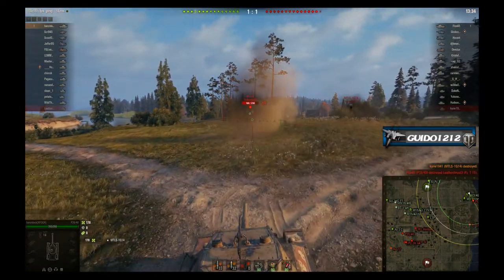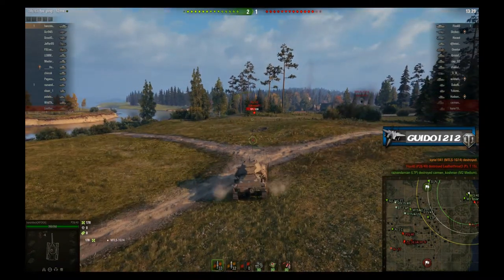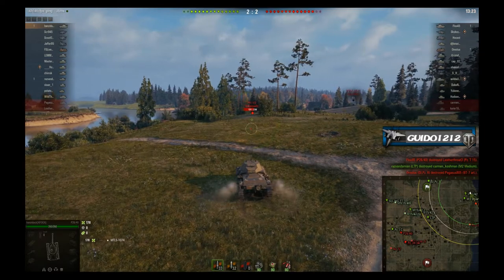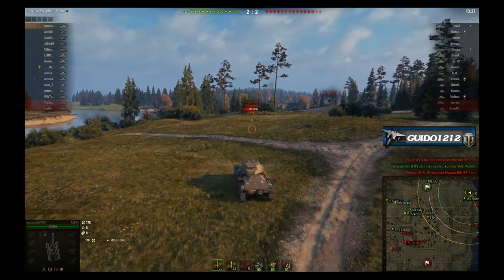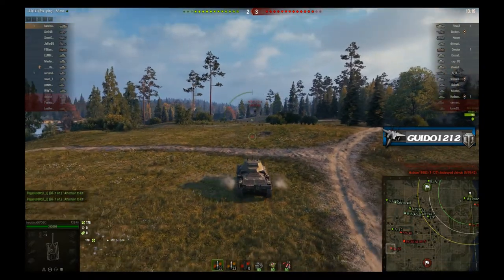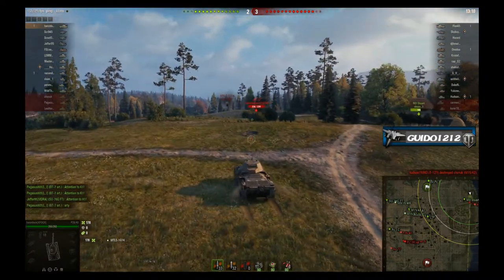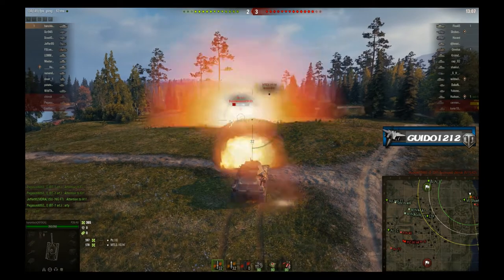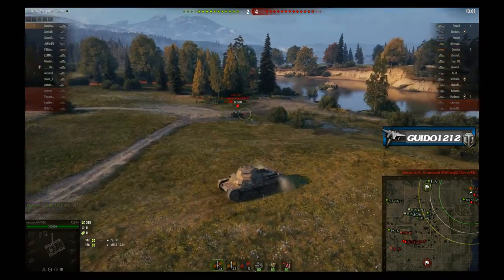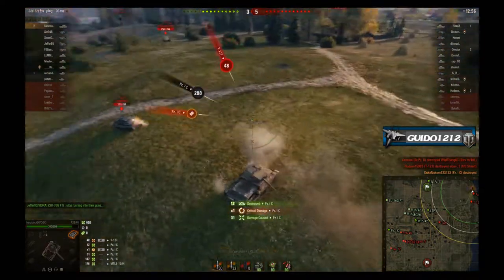Down goes that guy. It looked like a 230 shot but it was actually 178, which is a good thing for any new players out there — sometimes you'll see a much larger damage listed when you shoot somebody, but what it's doing is adding the last couple shots together. If the shots are within a second or two, it's going to add up all the damage instead of showing two different damage totals. You'll see at the bottom left he only did 178. Here come the little guys — I might have pushed forward and tried to ram.